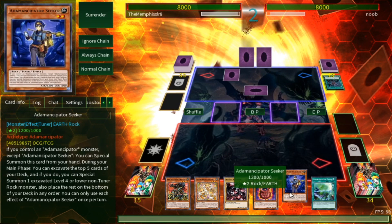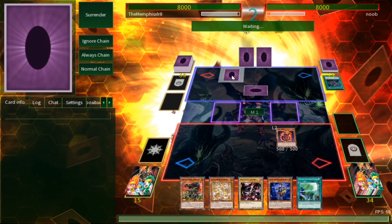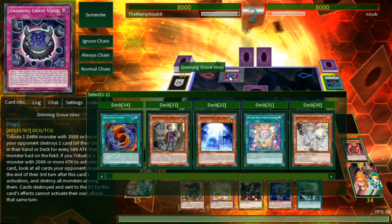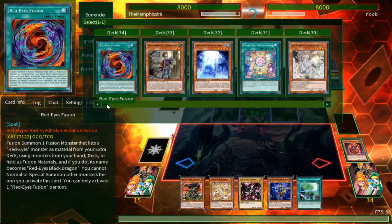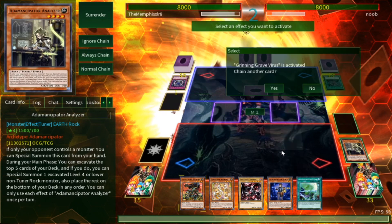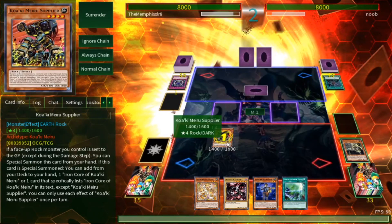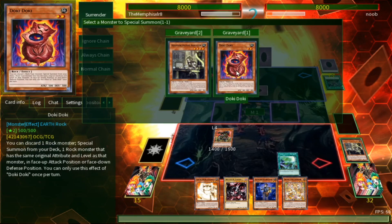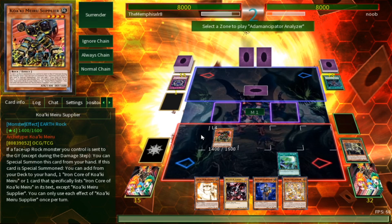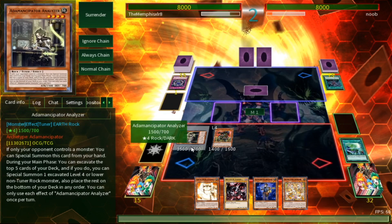We start with Doki Doki, discarding rocks to summon different rocks. If he gets rid of Doki Doki now, I might be in trouble. He attacks with his dark monster at 2000, and I have to destroy a card in their hand or deck. Wait — that'll actually help us, because I was going to go for Analyzer anyway! Thank you, Noob — you clearly live up to your name because you only helped me and didn't even realize it. We go for Adamancipator Signs to revive Analyzer, and put Roxy on top of the deck.